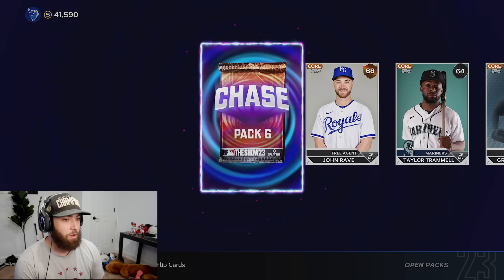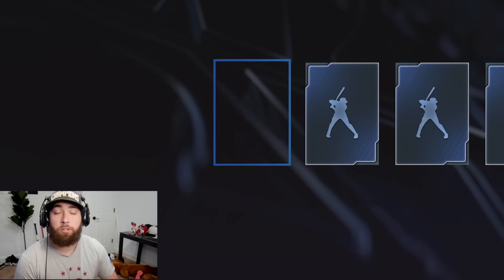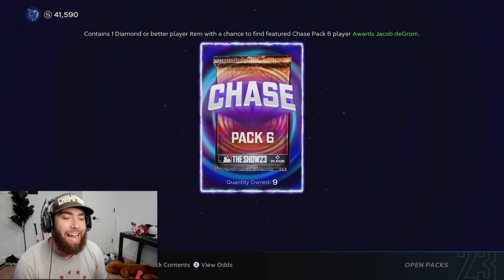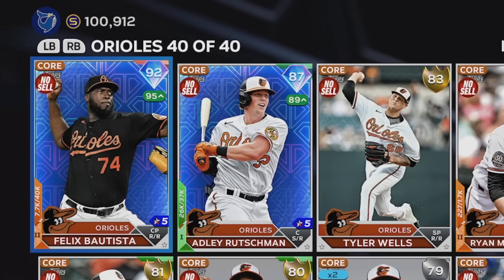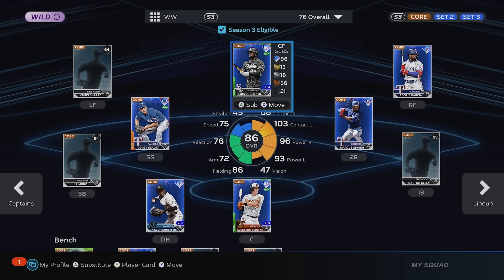Three more standard packs - we did end up getting one more chase pack, so we're up to nine. We're down to just two standard packs remaining. Nine chase packs total. We hit exactly 100,000 stubs. Just first base, third base, and left field open before we get into these chase packs.